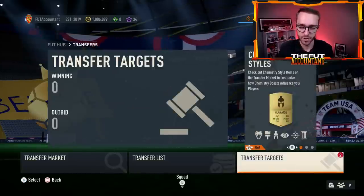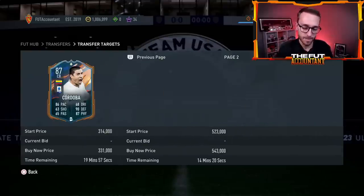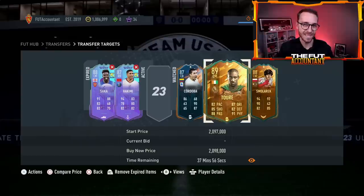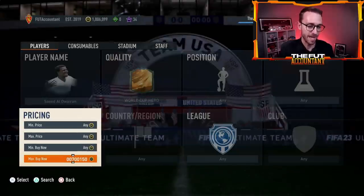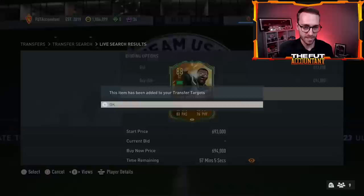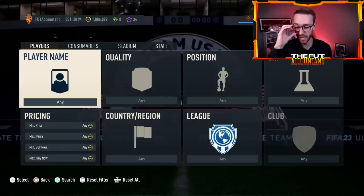People are starting to sell off these cards and I think you're going to see more panic selling today — especially if we have a concrete leak that the pack will drop via an SBC today. Watch out very closely for that. I think there will be great trading opportunities today because people are going to panic sell, but in the end, how many people are actually going to pack Yaya Toure or Smolerek? Not that many. Al-Owarian was around 730K a couple of days ago and is now at 690K, dropping significantly as people await this SBC pack today.